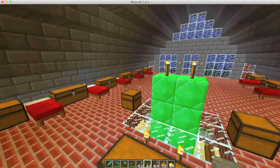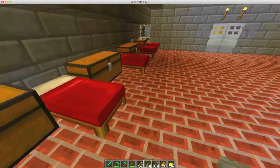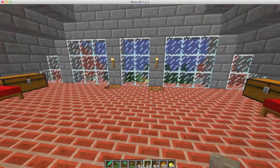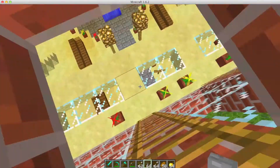Over here it's just kind of like a general factory where people would sleep and they each have their own chest. Down here you can sleep along with some nice food.